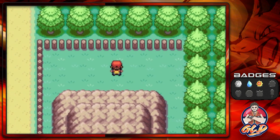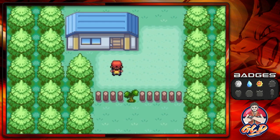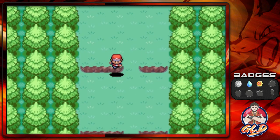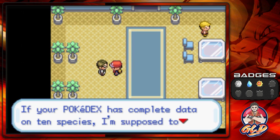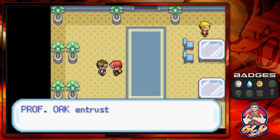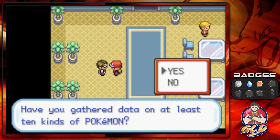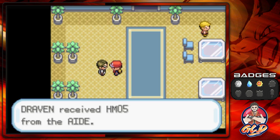We are at the exit. There are a few things to grab here. If you go into this house there will be an individual who wants an Abra for a Mr. Mime — I'll show that in a future episode. Make sure to have a Pokemon with Cut. You'll find Professor Oak's aide here — he says: 'If your Pokedex has complete data on 10 species, I have a reward for you. You have data on 27 Pokemon — congratulations! Here you go: HM05 Flash!'